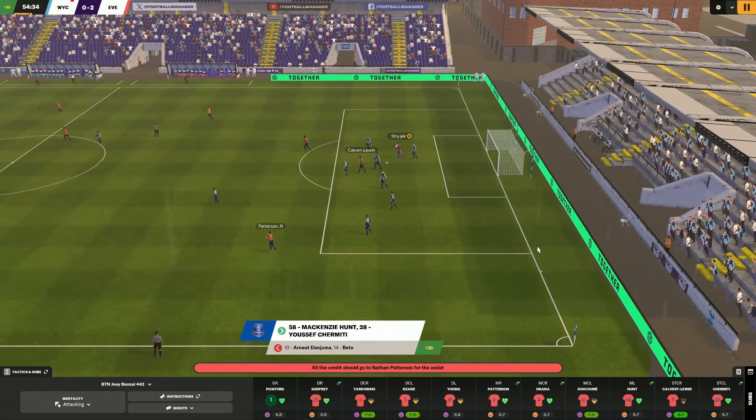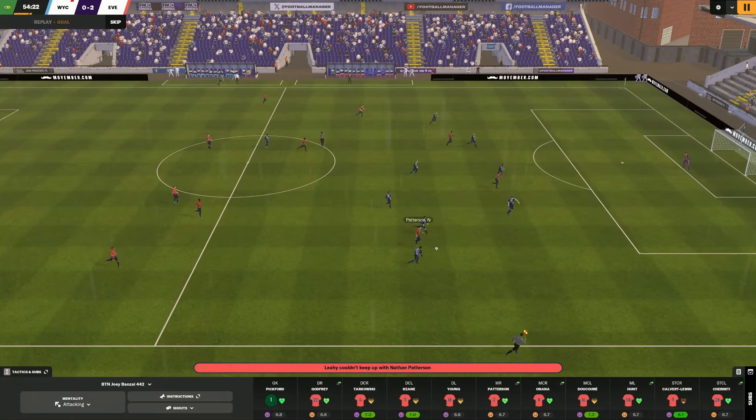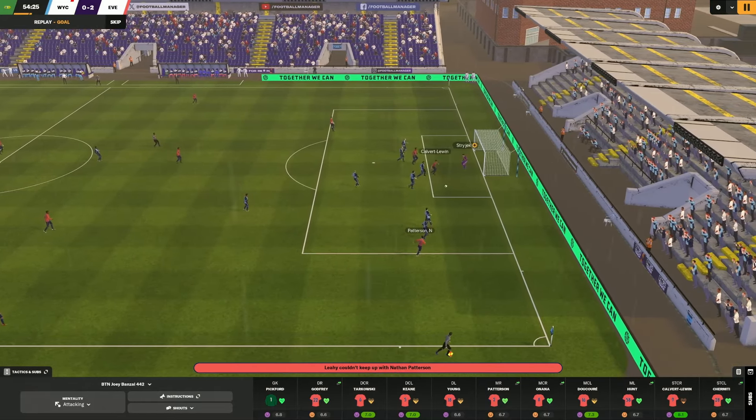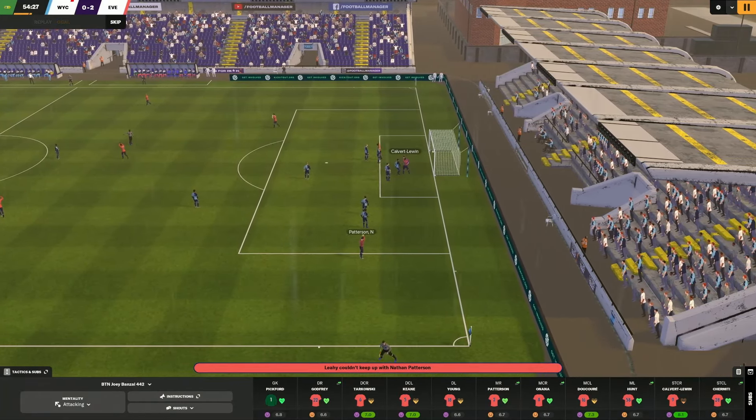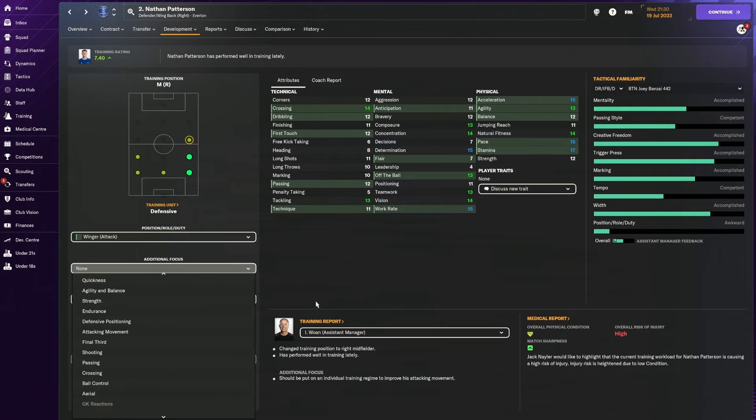Pre-season is about getting players to understand the tactical system, so I'm going to be playing basically my first 11 and any reserves in the positions I do expect to use them in. I will not be playing players out of position because we don't have much latitude for making mistakes this season. It's also about me looking out for transitions to tell me I'm doing things the right way. Along the way I'm going to discover things about my players - like Nathan Patterson, a defender, who I've noticed makes a couple of mistakes at the back.